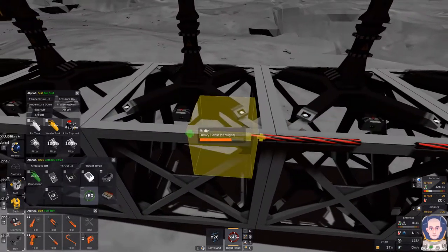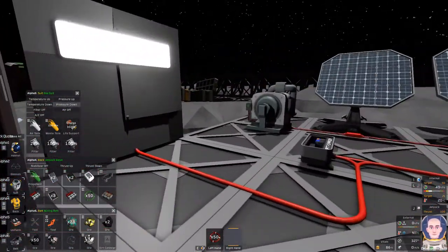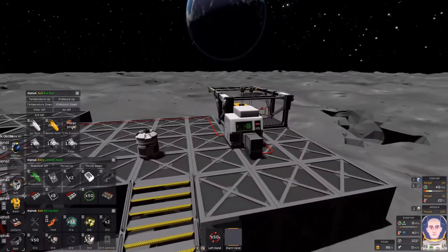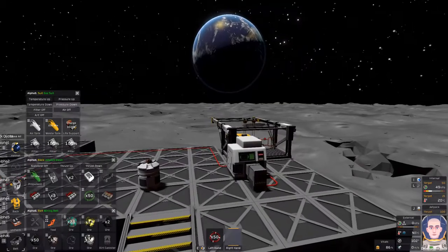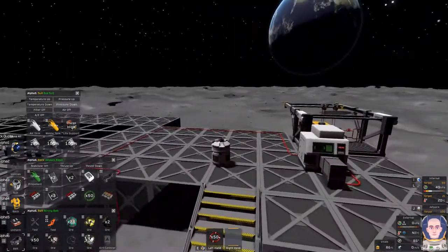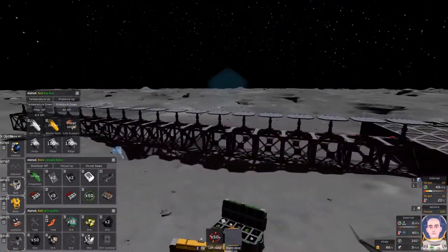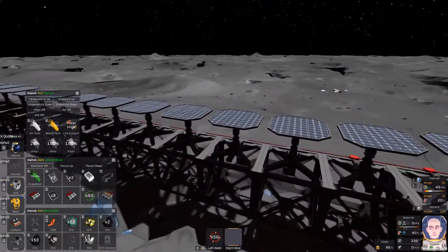Copper is not easy to find anymore. I've been thinking about a setup for how I can use the auto miner — this is a small one. I don't know if there's a large one in the game yet or when they'll add it, but we'll deal with that in due time. I still have to hook these up.